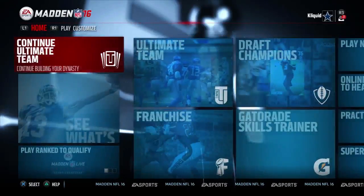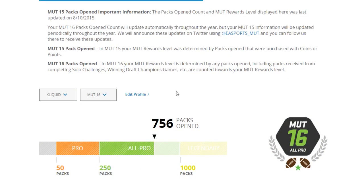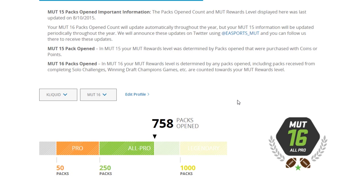So we opened up one pack there. Let's go back and look at the account — we went up from 756 to 758. Draft Champions actually gave us two packs. The two packs count as follows: when you actually draft your team that counts as a pack opening, and then the actual little reward pack you get for doing Draft Champions is the second one. You don't get the two packs counted until you open up that reward pack.